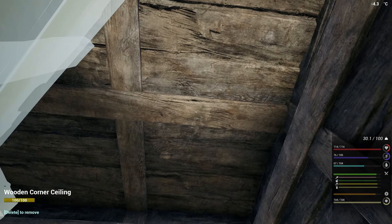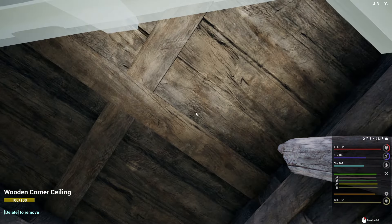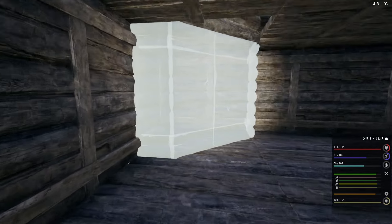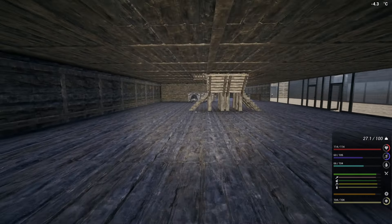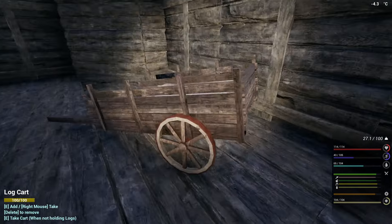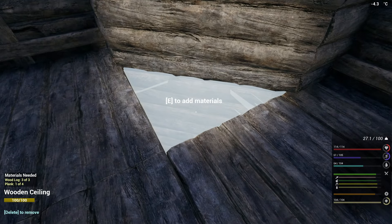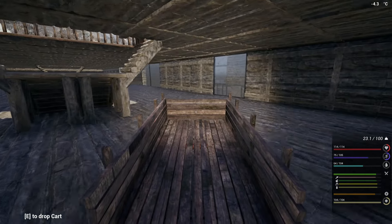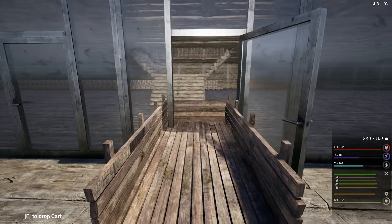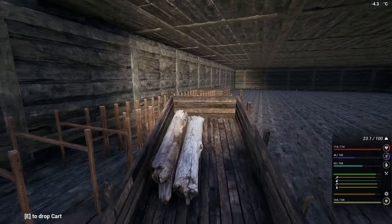I'll just go in here, delete that. I'm going to do the same thing on this side. There we go — perfect. Okay, so now we could put our regular ceiling back in, so that's going to help us. We don't have enough, let's go grab some more logs. This should be the last batch, at least for this side. Like I said, we're going to start on this side and then we'll worry about the other side at another time. At least we're going to get this started.